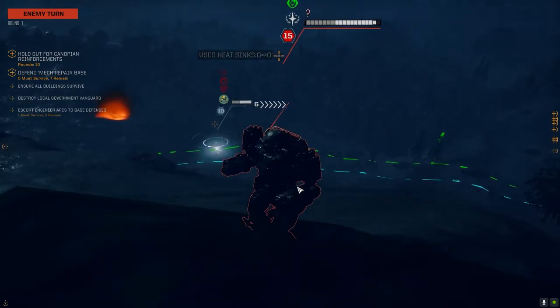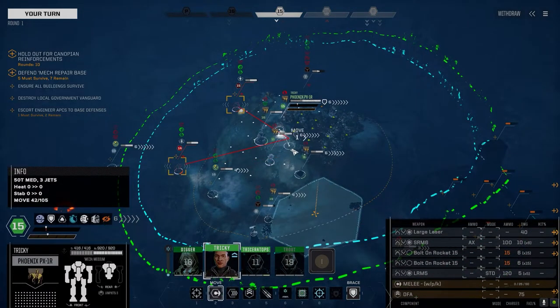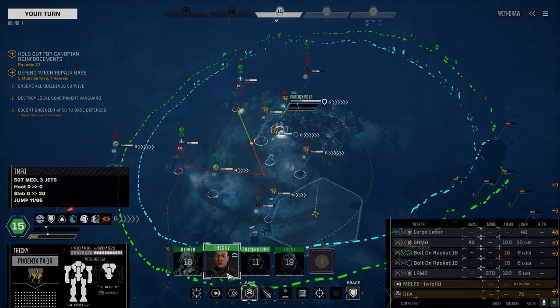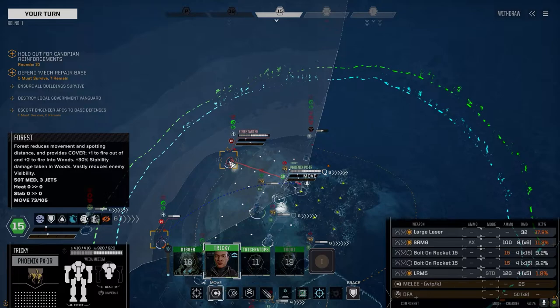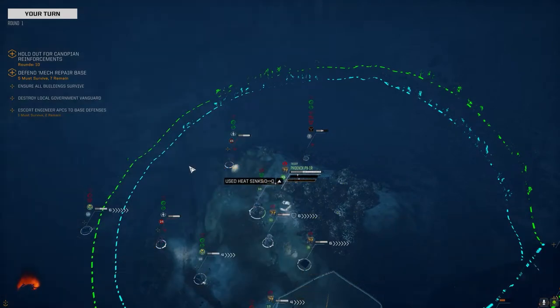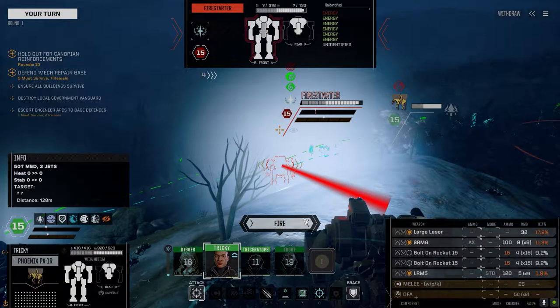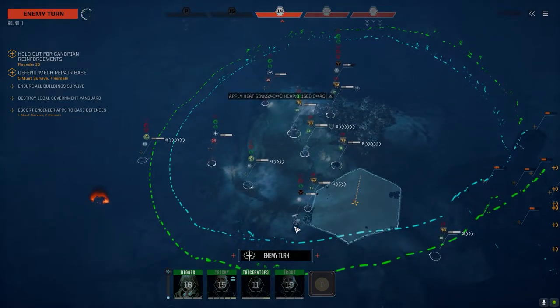Fire Starter is moving, so now we can at least target it. It looks like it's going to try for the buildings, so let's focus on it. We've got a large laser, SRM, and LRM-5 — there is a range restriction with the LRM. It's only turn one, so that's our turret. Let's take a pot shot. We've got lots of ammo. At least the large laser hit — that's a nice start.